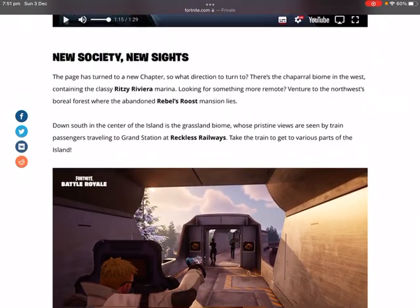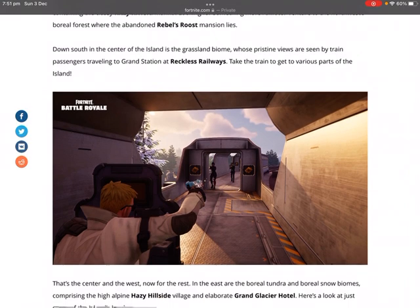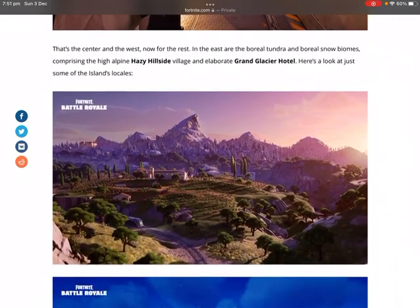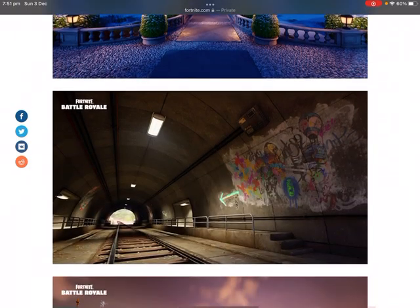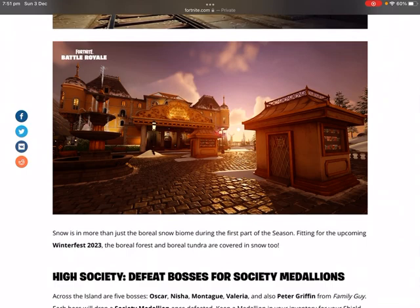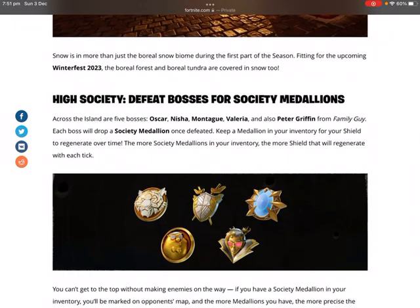Scrolling down, there's new society, new sites. Here are a few images of the map with POIs — like the train place and another POI. Here we go: High Society — defeat bosses for society medallions, which is pretty cool.